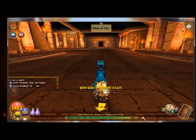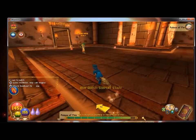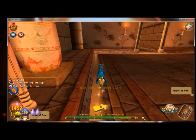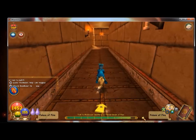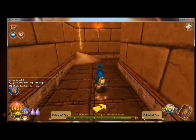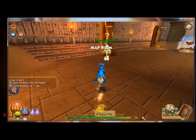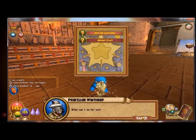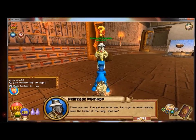Right off the bat you'll see creatures called the Nerini Heirs. You do not have to fight them - you can if you want to gain some experience, but I don't really feel like doing that right now. Just head down the corridor and talk to Professor Winthrop. There you are - I've got my notes now. Let's get to work tracking down the Order of the Fang, shall we?